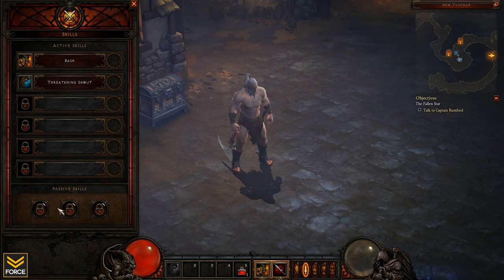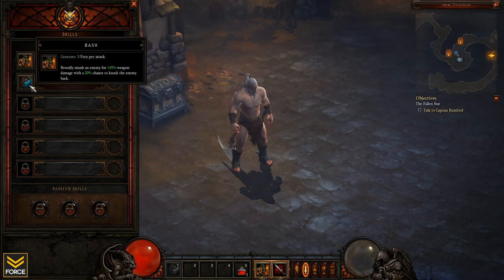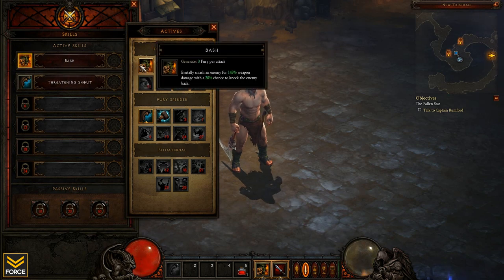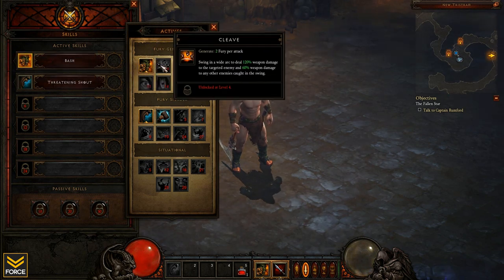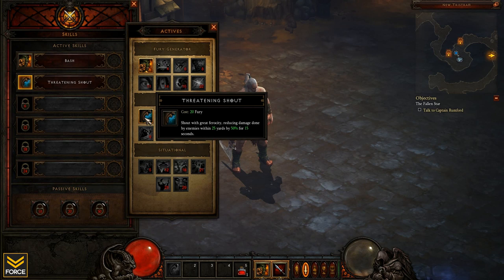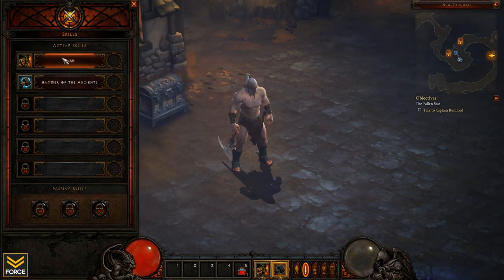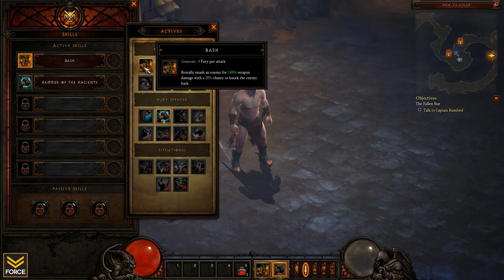All right, spells here: I have the active skills available and passive skills. Right now I only have two active skills available, so I can only have two at any given time. I obviously need my fury generator - the only one available at the moment is Bash. For my fury spender, I don't really care about the debuff; I'd much rather have Hammer of the Ancients, so that will be what I select.